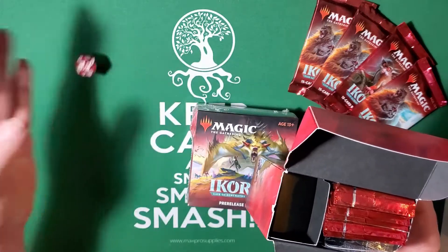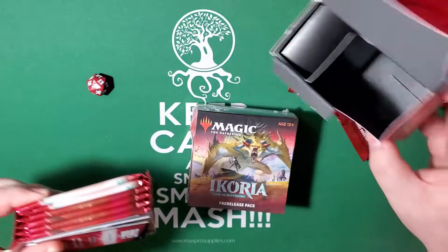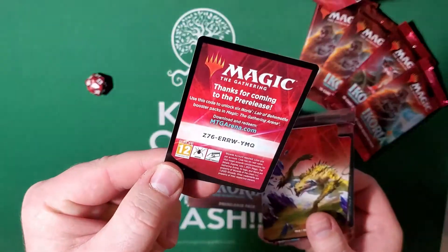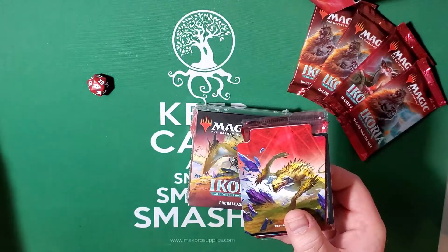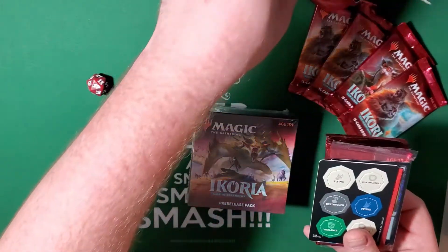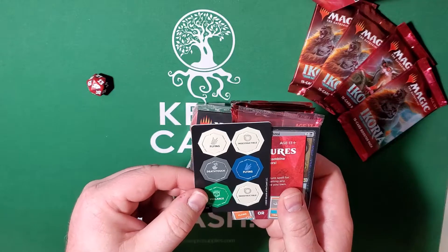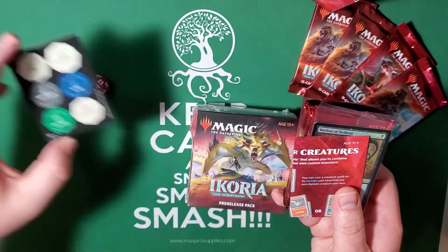Now this is the Ikoria red spin-down die — got a perfect 20, can't argue with that. So if anyone wants the code, here you go. We also got a little divider here with flying, indestructible, and death touch, as well as vigilance and indestructible tokens — a little punch card, it's kind of cool.